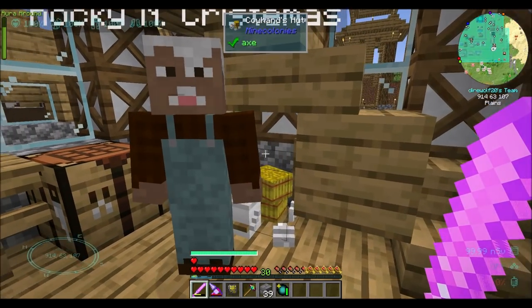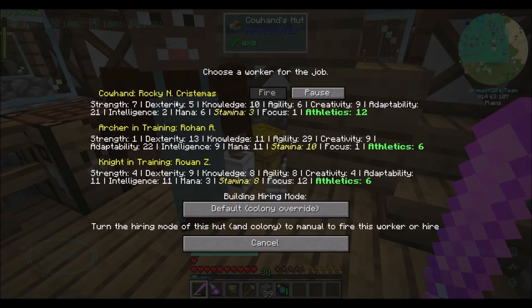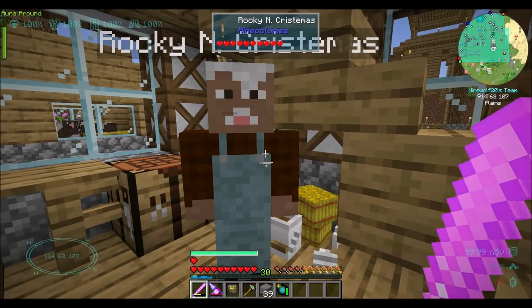Do we have a job-having person over here? There's somebody standing here - Managed Workers. Rocky Christmas, who has some decent adaptability, but his athletics is kind of meh and his stamina is super meh. But whatever. Welcome, cow hand.